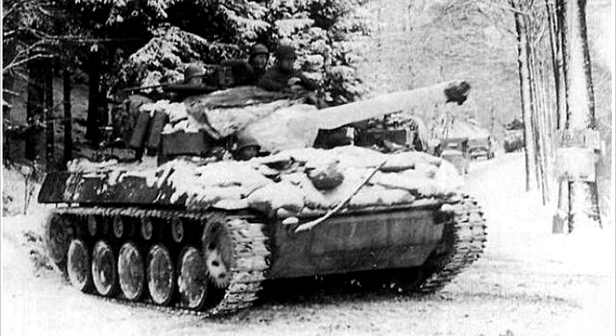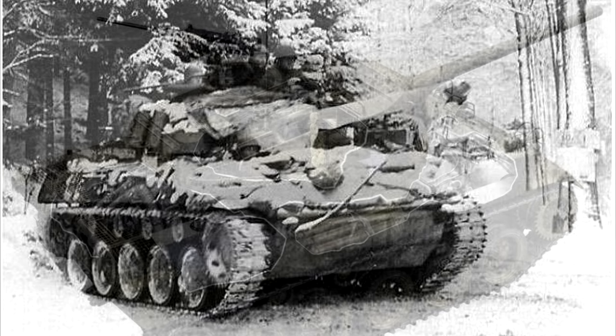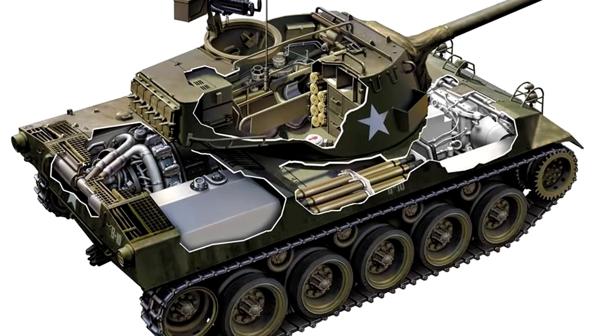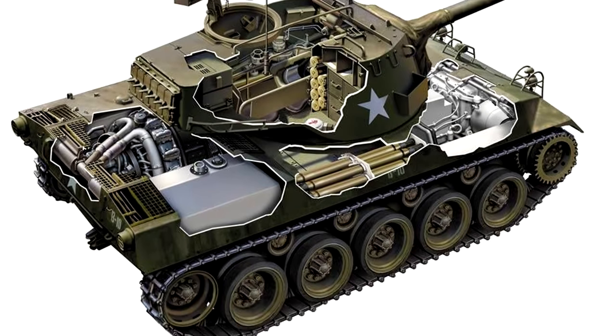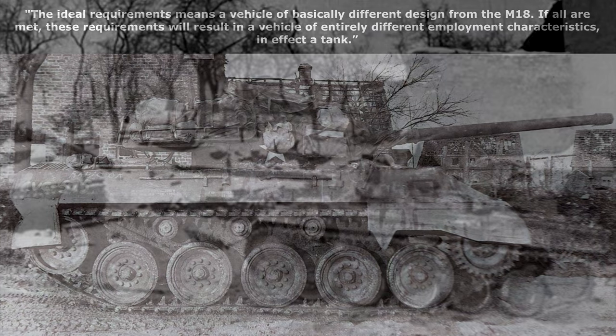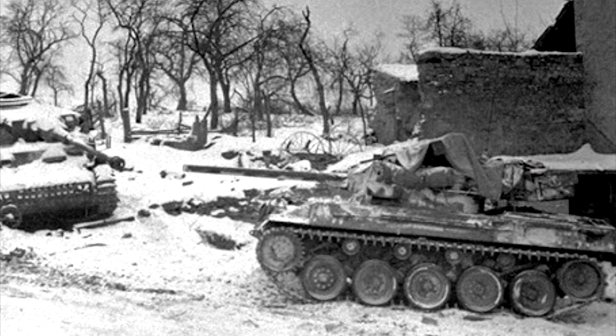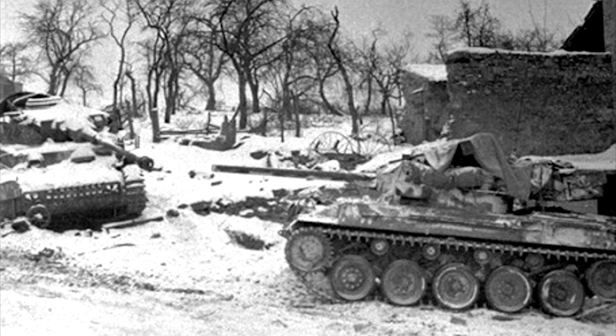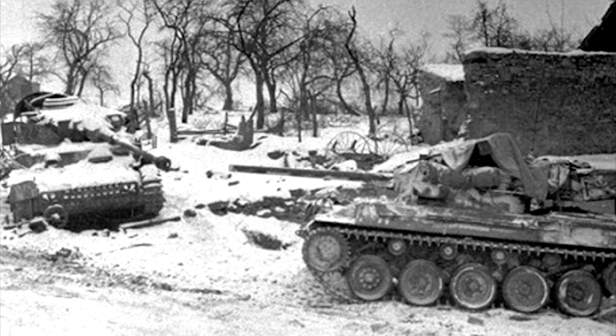These improvements included greater frontal armor, a coaxial .50 cal, a turret roof, and more powerful main armament. The tank destroyer board, after studying the proposal, came back with a result quite similar to what most would be thinking: the ideal requirements would mean a vehicle of basically different design from the M18. If all requirements were met, the result would be a vehicle of entirely different employment characteristics — in effect, a tank. This is without even considering that the M18 was already able to handle pretty much anything it was likely to encounter, so the need for a bigger gun was far from urgent.